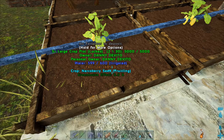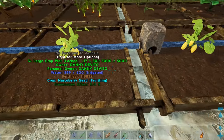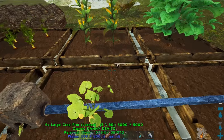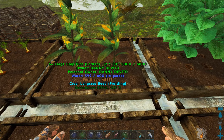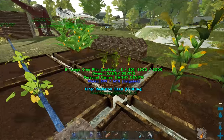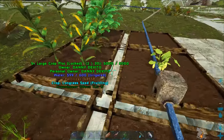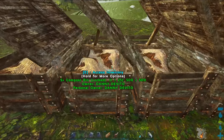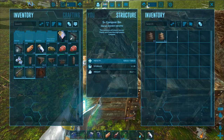As you can see, everything else over here — we've got plants, fruit, vegetables. We've got two things over here for narco berries so I can make narcotics and all that. This one's for mejoberries in case I want to tame a critter. Over here we've got one of each vegetable: rock carrots, citronal, longrass, and savoroot. Then over here we've got the compost bin.